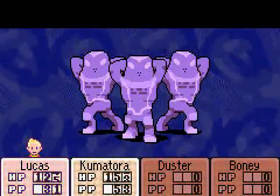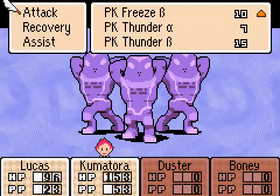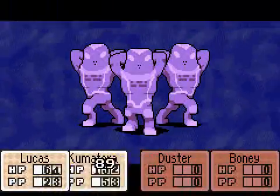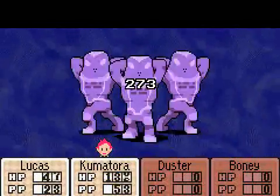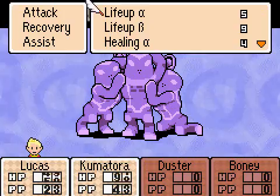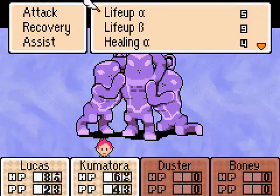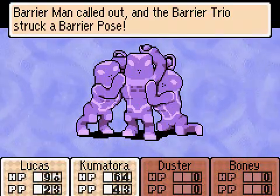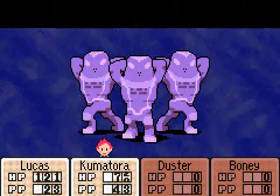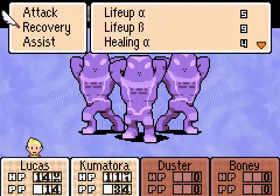I'm going to go over 7 minutes. Freeze Beta — hopefully he doesn't die because I kind of need him to live. And good, he's alive. He will be life upping himself. Since they're not going to attack this turn, I'll take this opportunity to give Kumatora some life up. Now they're going to be weak to Fire. When you break their pose, that's a good time to start healing, because that is the time they're not going to attack you.